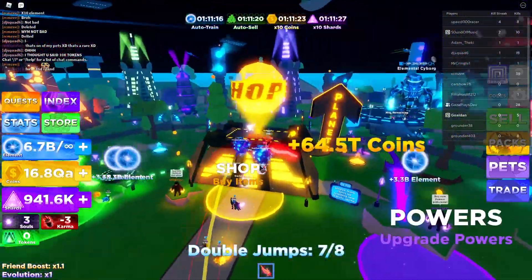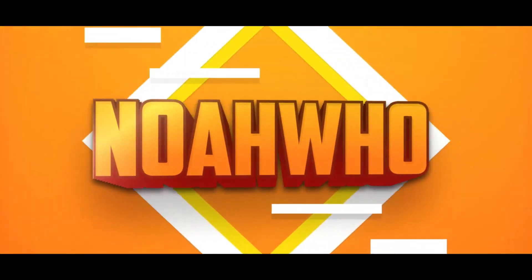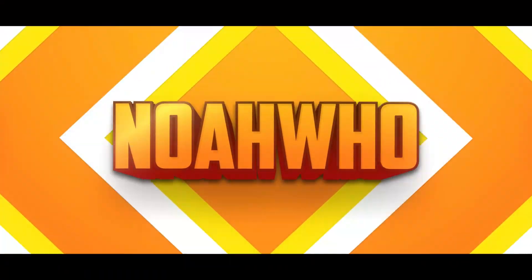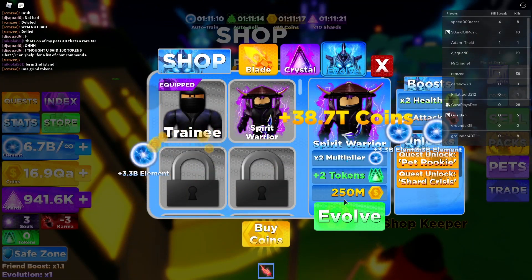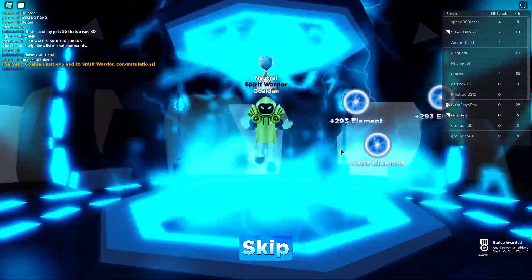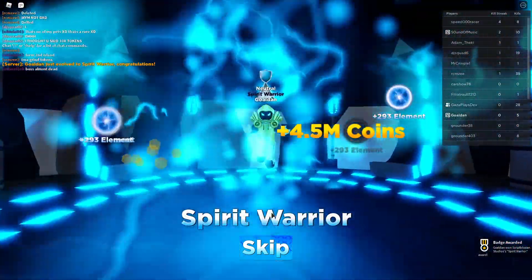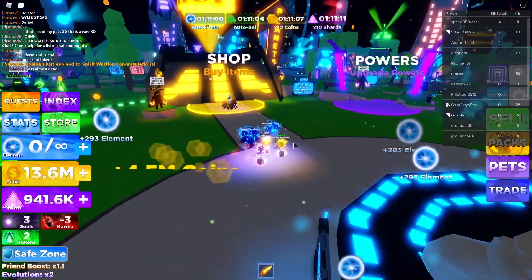What's up crew, today we're back in Ninja Legends and guys, you're gonna get the max evolution today. Look at the evolution — boom, right off the bat you already know we can buy that. We already bought it. Look at that cool animation, guys. That is so cool. We're Spirit Warrior now — boom, let's get that evolution.